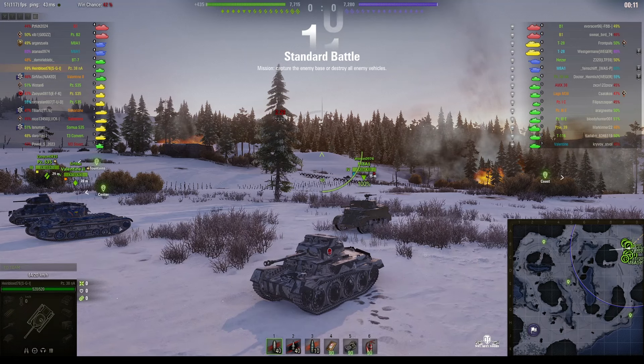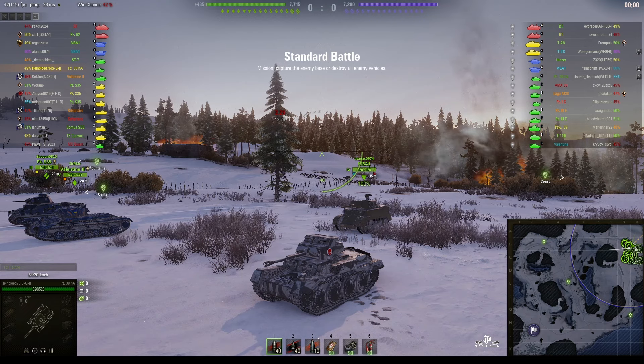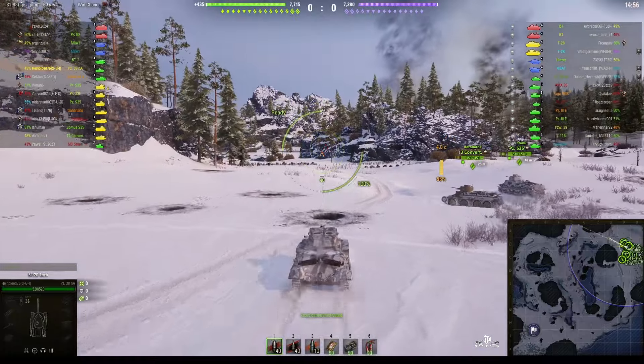Welcome back to What Artie Noobs with General Disturbance. This is a Panzerachtendreissig Nur Art, a Tier 4 German light tank. It's located on the northeast born of Arctic region under the command of Heimblood 76 of the SGI clan.